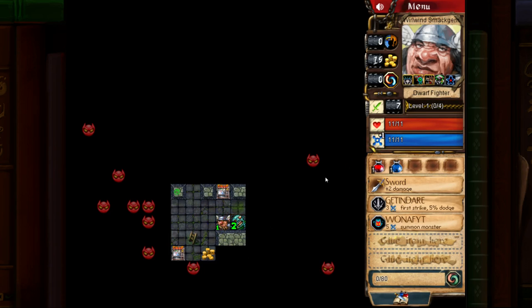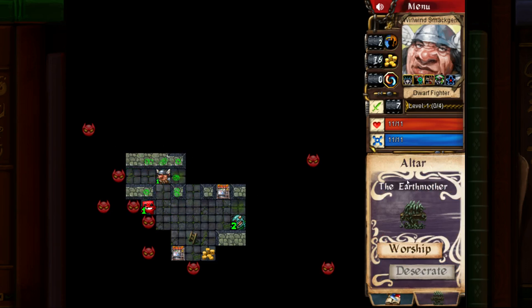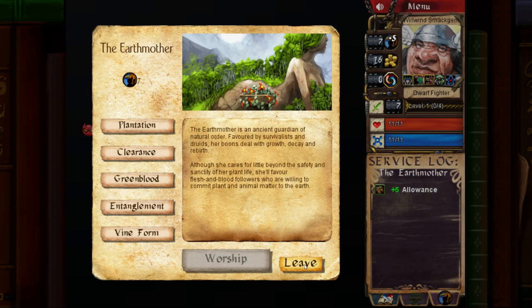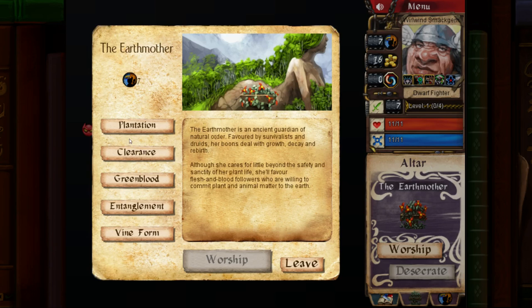This will give us a little bit more mana. There is a god we can worship — we should probably go check that out. And we also found some Biceps. This is the Altar of the Earth Mother. There are various different gods you can worship — they're all random, so you might find her on the map or you might find another god. I've decided to worship the Earth Mother.